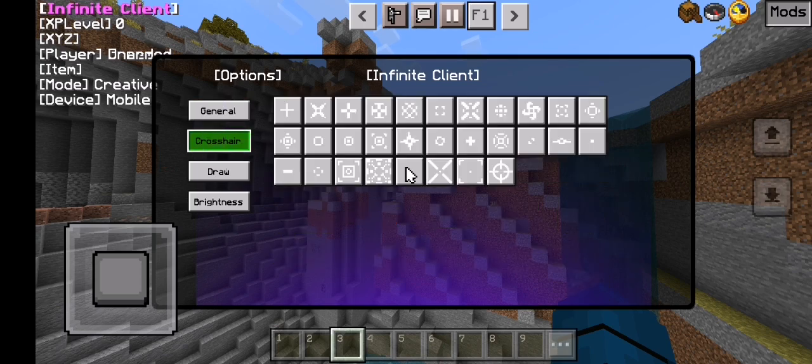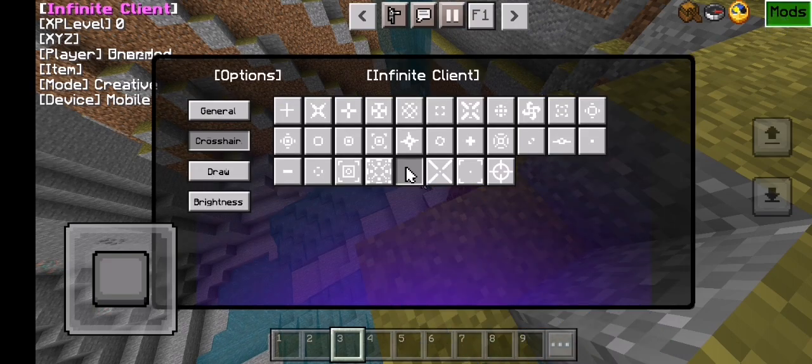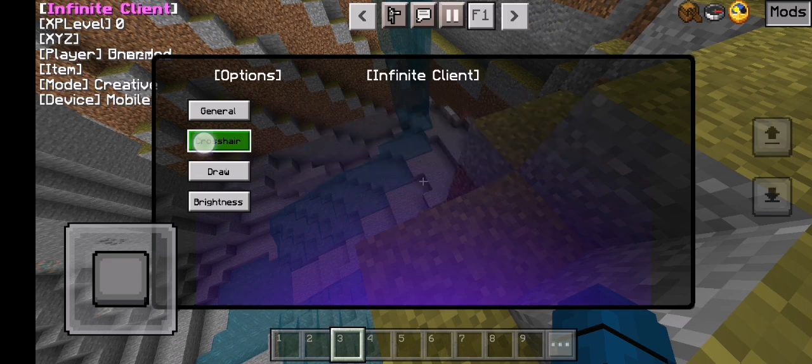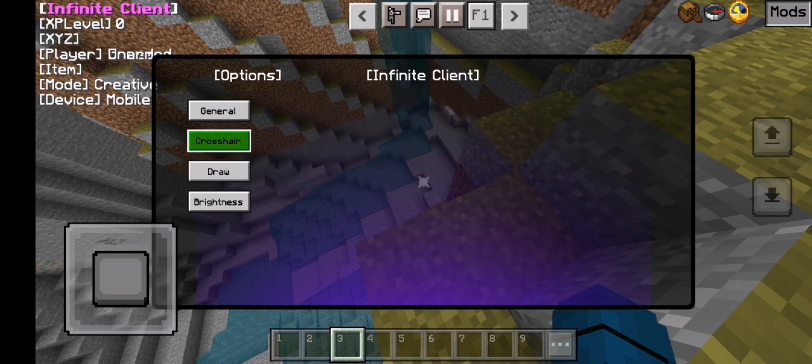There's also custom crosshairs. This has a crosshair. I do not have crosshairs on, but you can see there's a crosshair there. You could use the normal one — depends on you. You could mix all of these if you want to create one awesome crosshair. Like this — yeah, that's actually all of them mixed together.